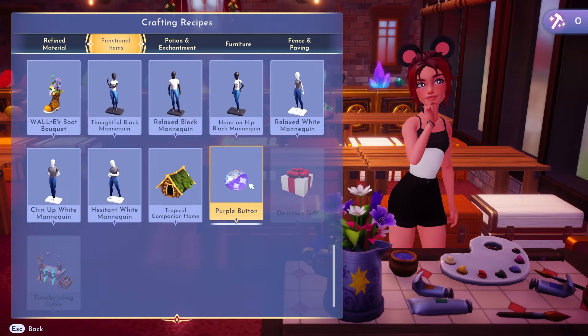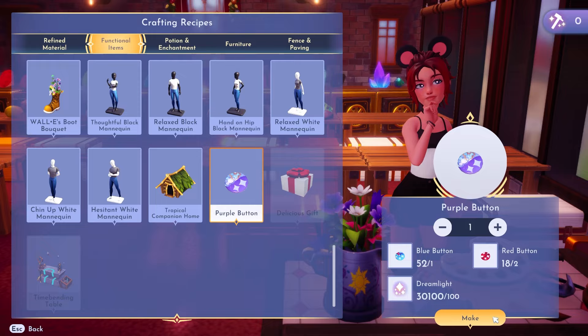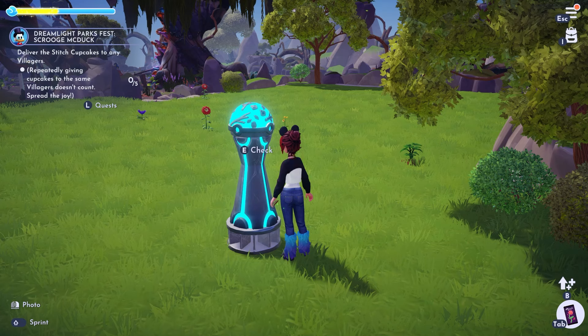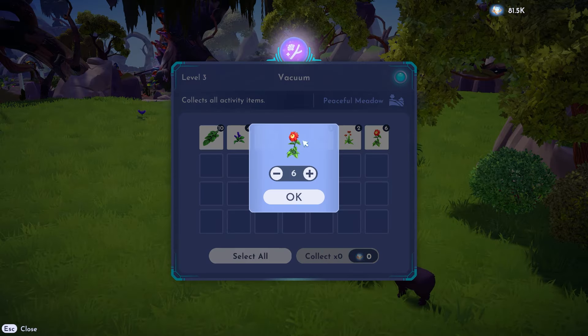The purple buttons can only be crafted using red and blue buttons. Now, if you have the DLC for Eternity Isle, I highly recommend using your ancient vacuum if you have one so that you can quickly gather all these buttons around your valley — it's the simplest and fastest method.